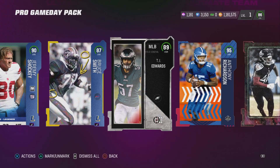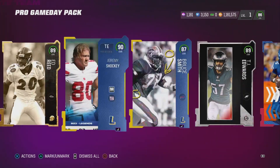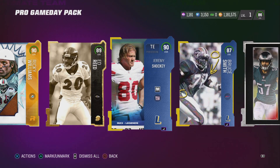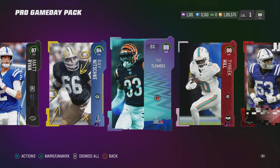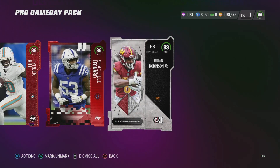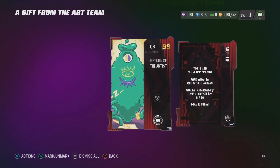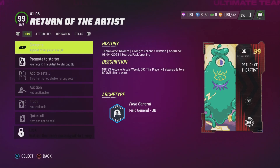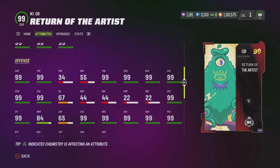I mean I'm never gonna use any of these guys, I'm probably gonna delete the game after this anyway. My boy TJ Edwards got a bag this year. Anthony Richardson's kind of tough I guess. Stefan Gilmore's alright but he's a Cowboy now so I can't rock with him. What the — Return of the Artist? He's got 99 everything, what is this?